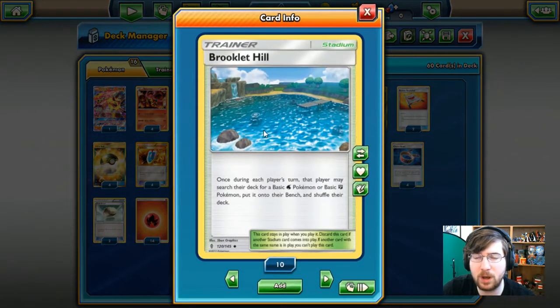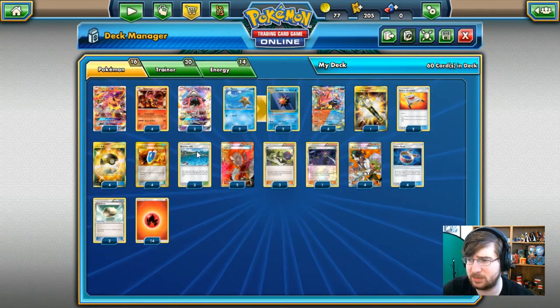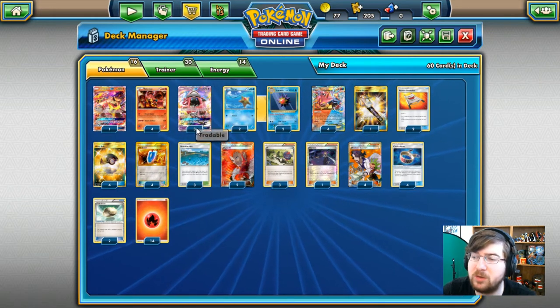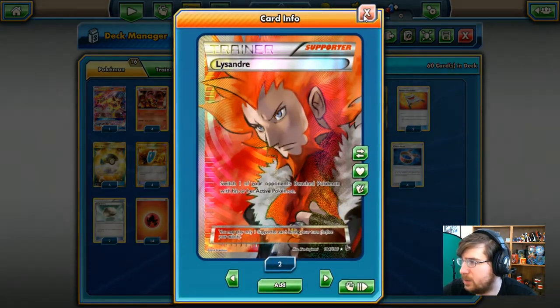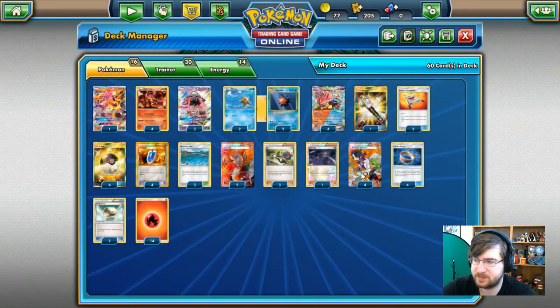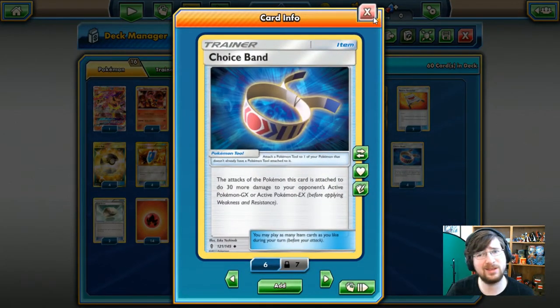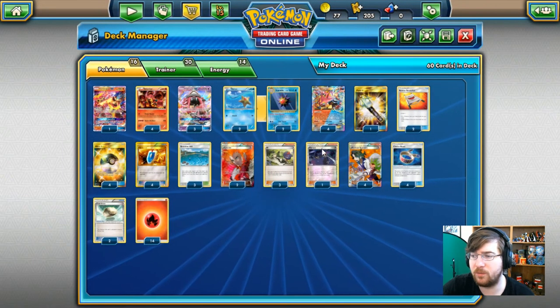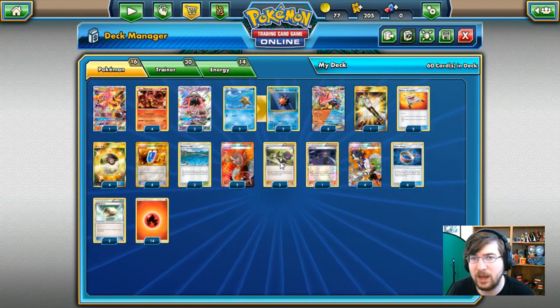We're running three Brooklet Hill — a great stadium for the deck since it can search out Staryu and Volcanions, and it counters Scorched Earth so we're not burning energy needlessly. Supporters include two Lysander, three N, one Olympia, four Sycamore, and four Choice Band. You can cut items and run Kukui or Lillie instead if you want to lower the item count — this is an anti-garb build after all.